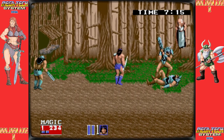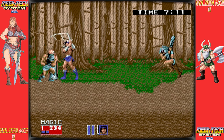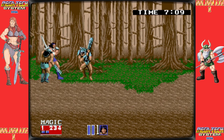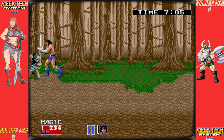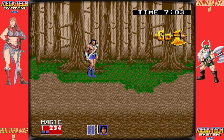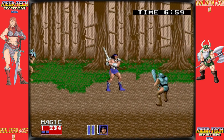In Golden Axe 2, the three playable heroes from the original game returned to protect the inhabitants of the area from a new clan of wicked warriors and their master, Dark Gold, and to recapture the famous Golden Axe from him. There are seven stages in total: six scrolling levels and a boss fight against Dark Gold at the conclusion.